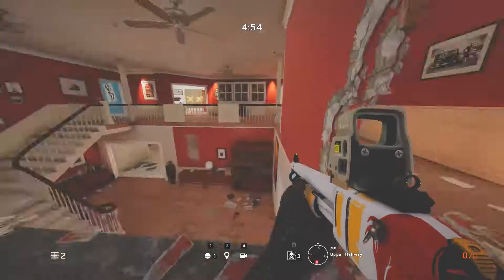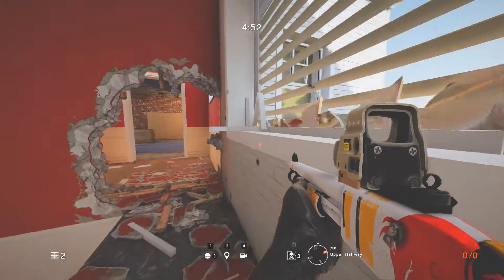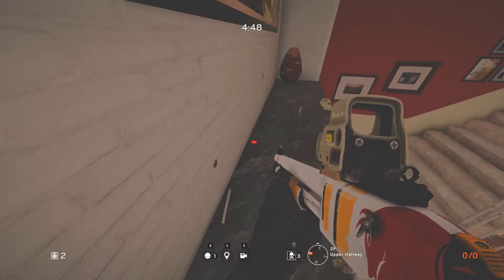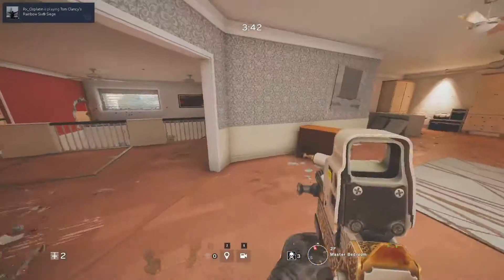For the fourth spot we will need to be next to this wall, make a hole, and then walk into this ledge. This spot can be used for spawn peeking and also gives you a good view into many rooms of the ground floor.